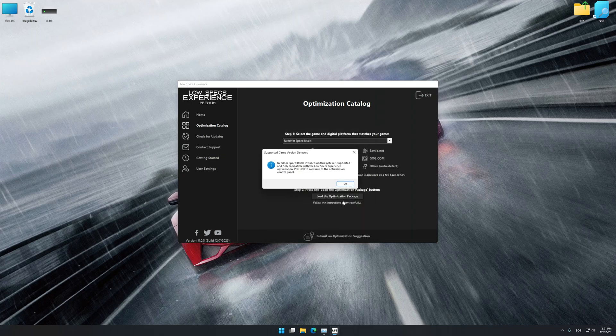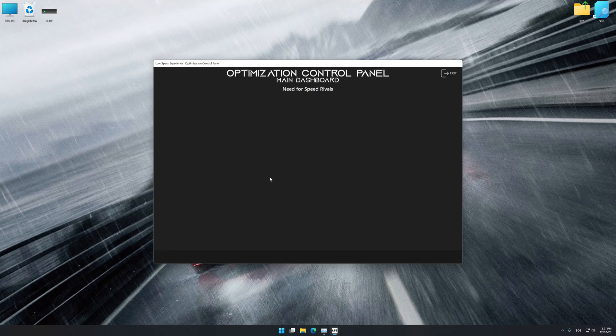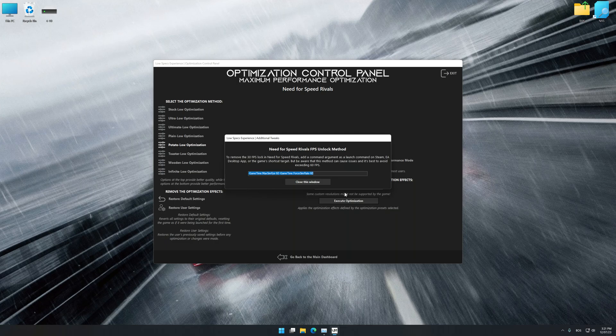Press OK and the optimization control panel will load. Once the optimization control panel has loaded, select the desired optimization presets and the rendering resolution for the game. Feel free to experiment with the optimization presets and rendering resolution to see what works best for your system. To apply the optimization, press the Execute Optimization button and then start your game.